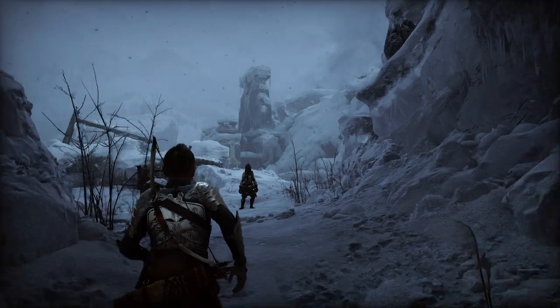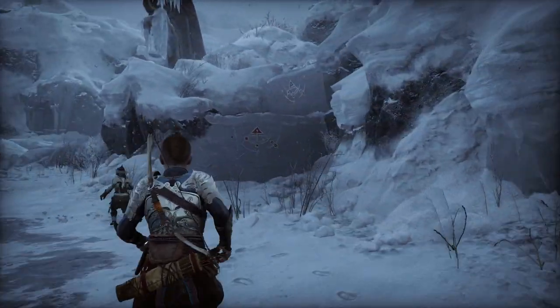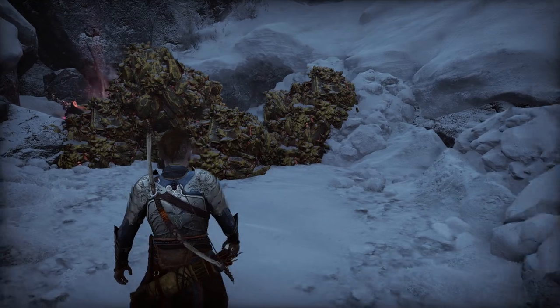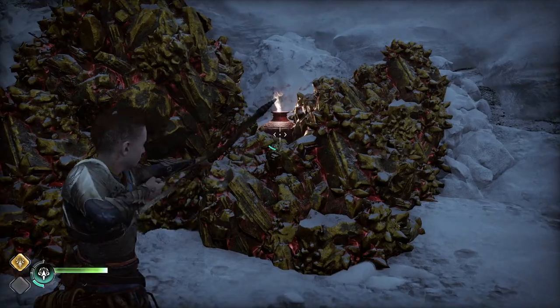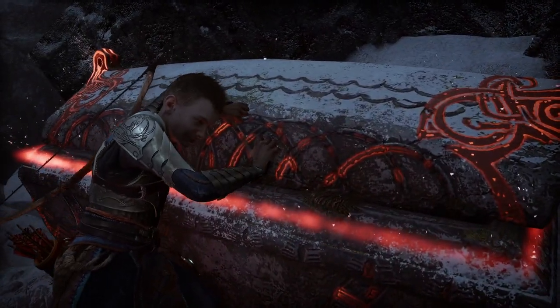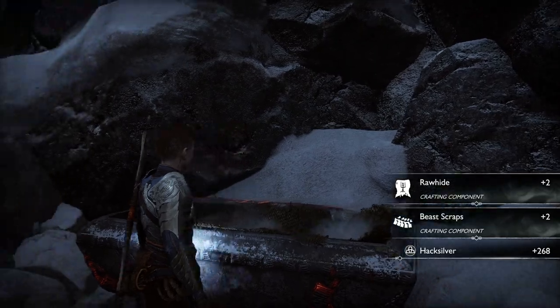Follow Sindri to this location. Once here, there's going to be a ledge on the right hand side to climb up. Climb up this for a red coffin. You will need to explode the explosive vases — just head to the left, you'll be able to spot it. And once you've got the red coffin, you can continue.